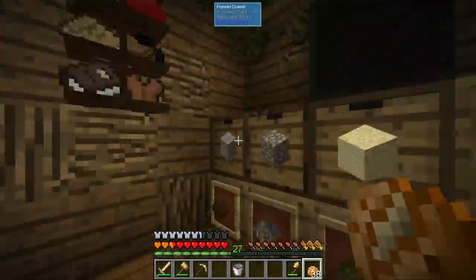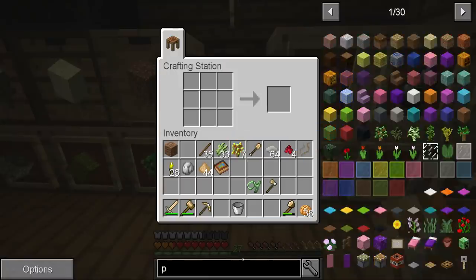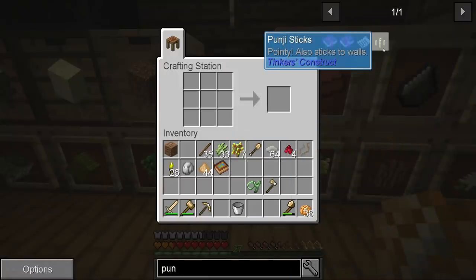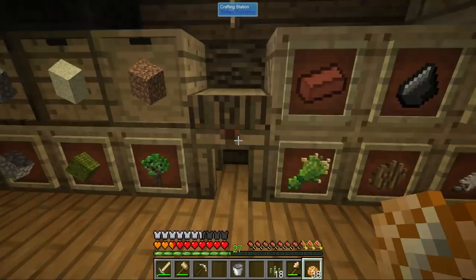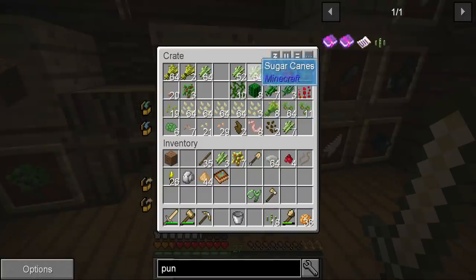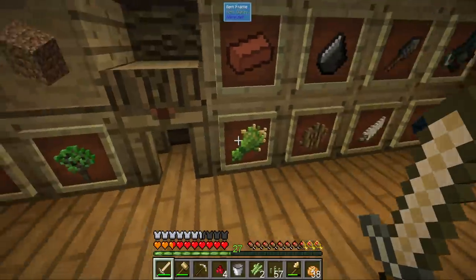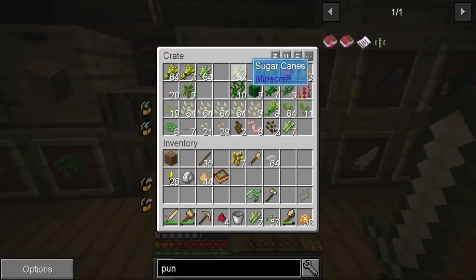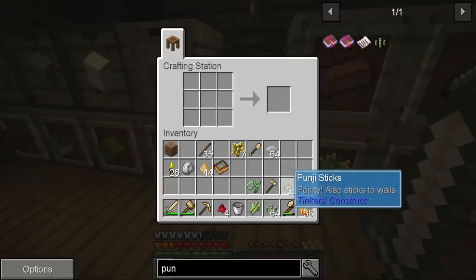Whilst the mulberry stuff I just cooked up is drying, let's have a look at punji sticks. Someone even sent me a screenshot of a very basic mob farm you can make in this pack using these punji sticks. It was quite early so it may not even be useful anymore — maybe we're past that — but it looked kind of cool.